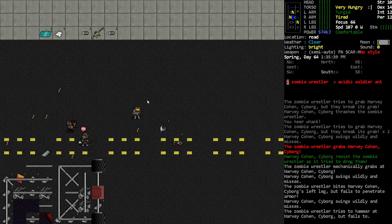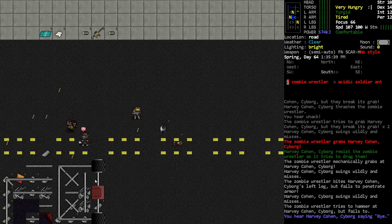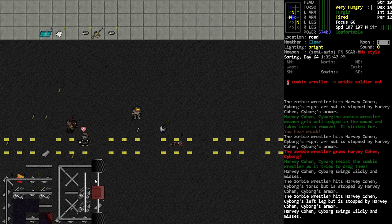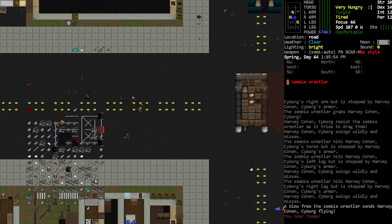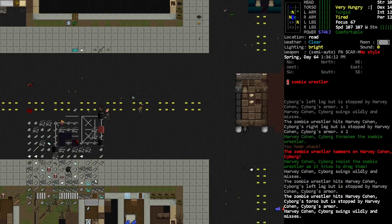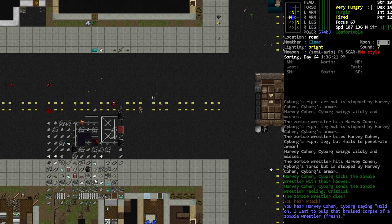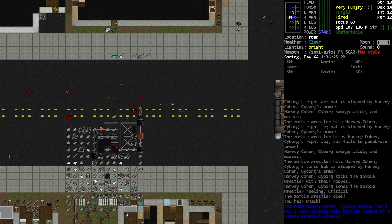Maybe because he's lacking sleep he's not doing as well. His shield has kind of worn off — if I look here, you can see his bionic power is empty, so he's used up his gasoline. It should still go back up but it gets used a lot faster than he'll generate power. He got thrown again! This wrestler's giving him a hard time — I think it's because he's sleepy, that's the excuse I'll go with. He's getting some hits in... oh he got hammered.